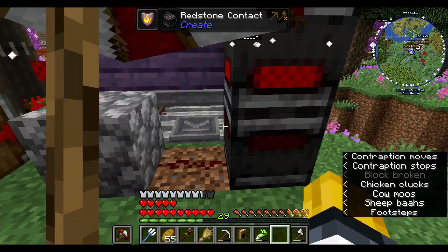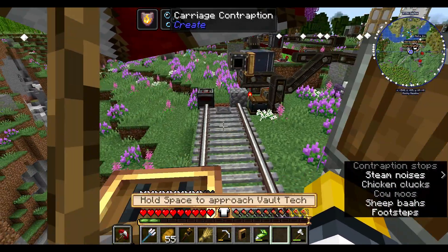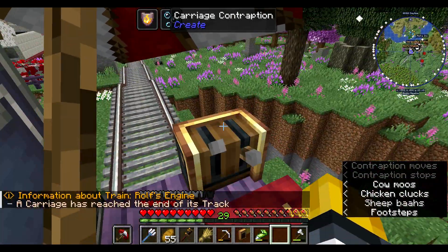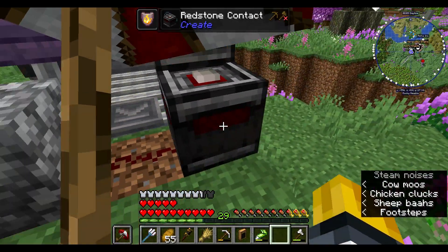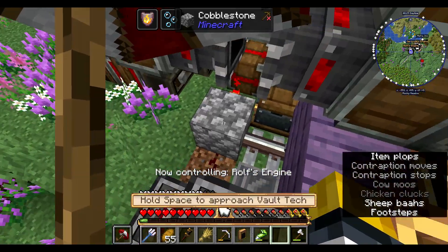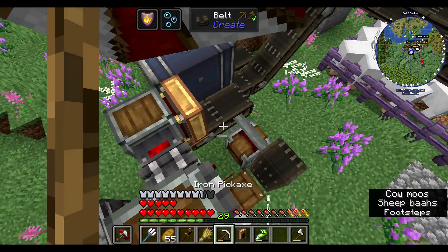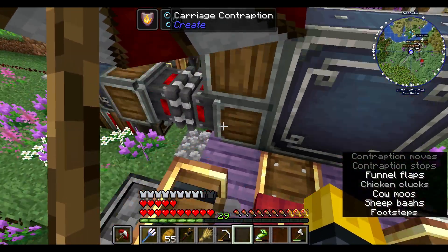Why is this not working? Like, we go over here, and then when we approach Vault-Tec, the redstone connections don't connect. I need this to power — why is this suddenly not working? Now it works. And now it should — if I put that there, put all of this stuff into the train.